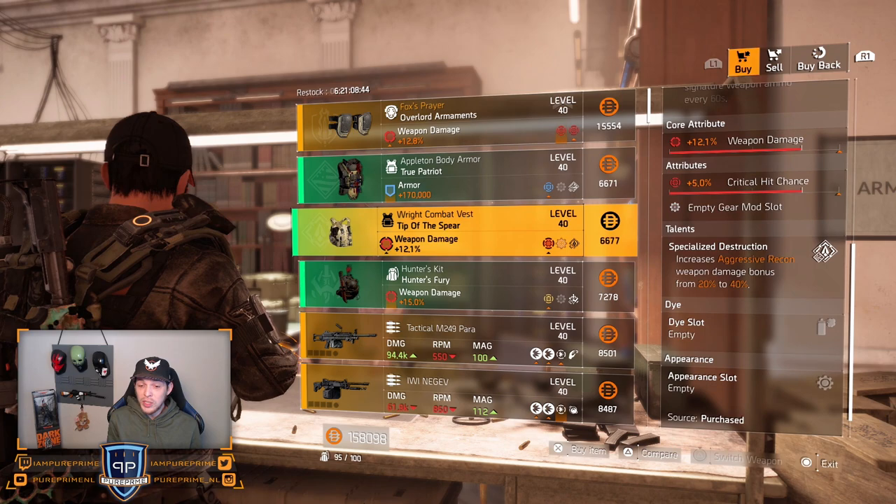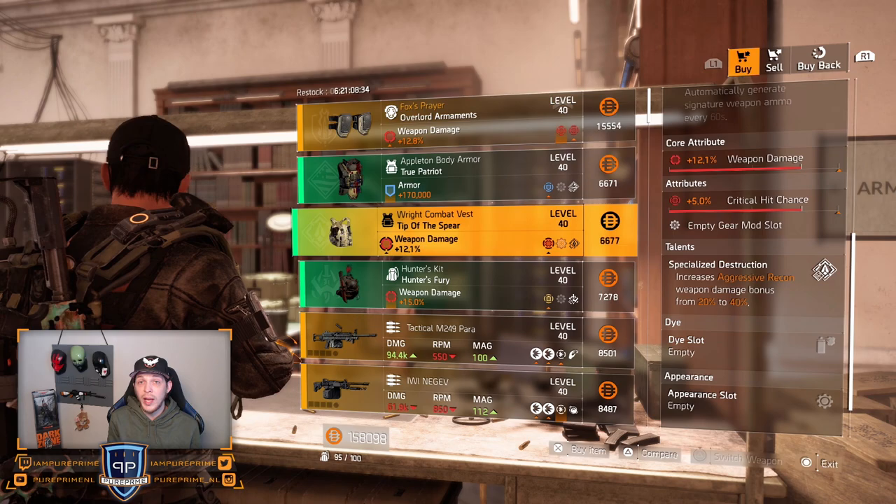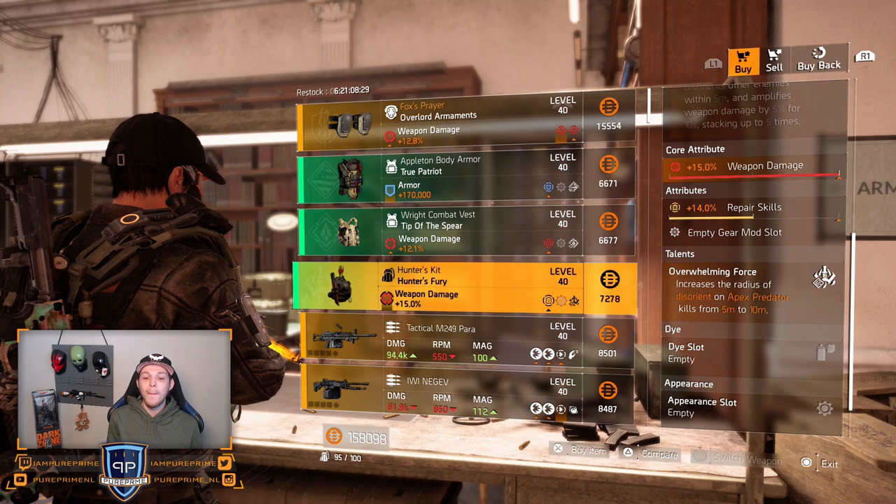Tip of the Spear: 5% critical hit chance and 12.1% weapon damage on the vest — could be nice as well. If you're still looking for it, buy it, roll that weapon damage to that max cap and you have a very nice vest.